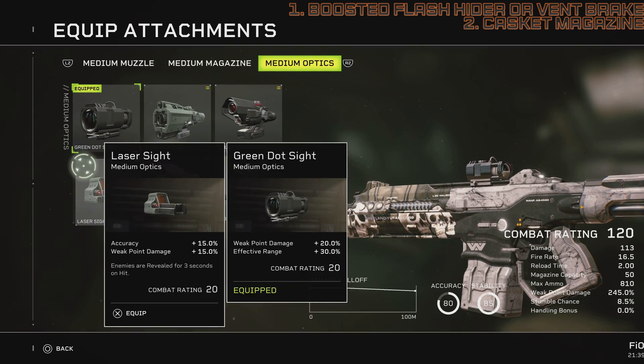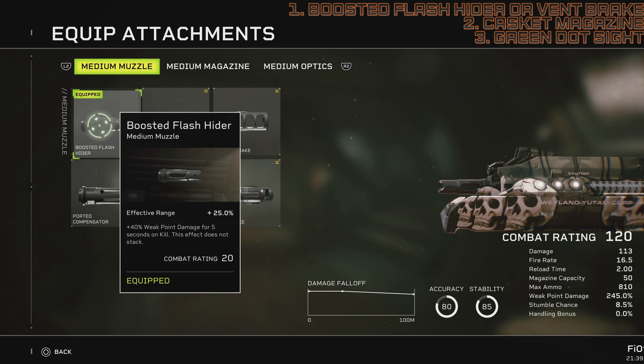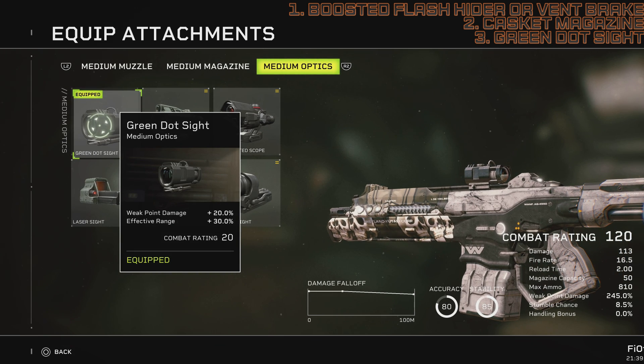The Casket magazine will help you sustain fire, keep your crit going, and carry you through longer stretches where ammo is not available. It is by far the best magazine for the Halberd's updated damage profile. Now for optics, I'm going to go with something I don't usually use - the Green Dot - because it has 20% weak point damage and 30% effective range. With effective range from this and the Boosted Flash Hider, the gun is very effective over longer distances, giving it consistency, stickiness, and responsiveness. What we're really going for is the weak point damage though.